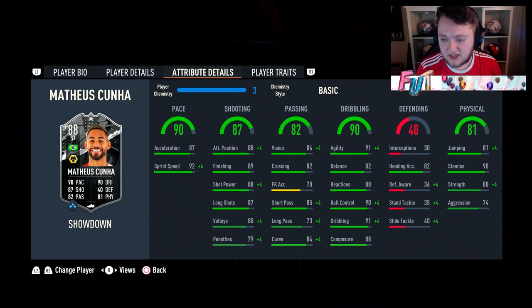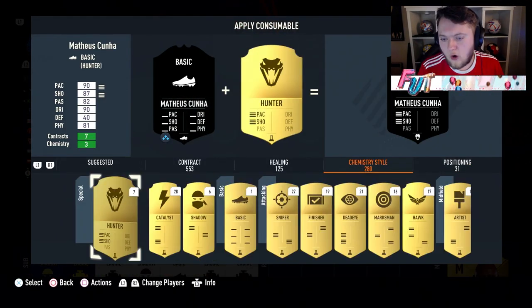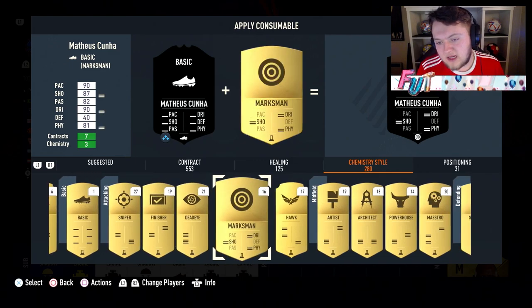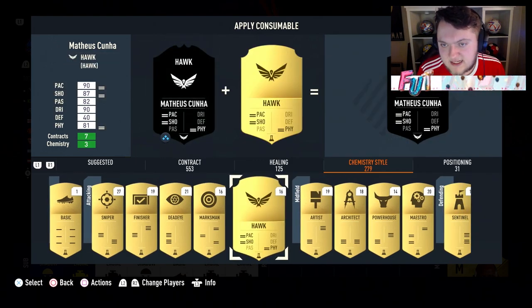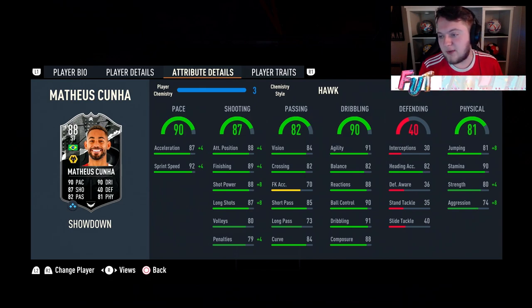That makes this card actually look really good. For me, the chemistry style on him is probably going to be a hawk. Some of you might say the dribbling needs a little upgrade because his balance is a bit low, but I don't think so. Boosting the physical up to 84 strength and getting that big aggression upgrade up to 82, as well as 89 jumping, makes a lot of sense. Plus four to the pace — up to 94 pace — with a boost to attack positioning, finishing, shot power and long shots. He's up to 95 long shots and 96 shot power with 93 finishing and 92 attack positioning. Makes him look really good.